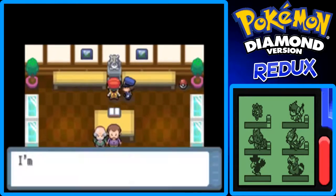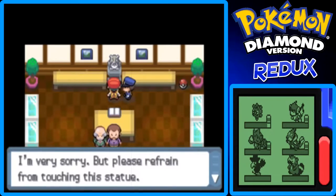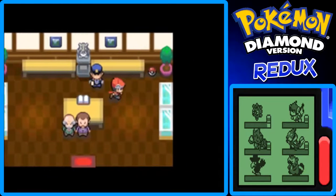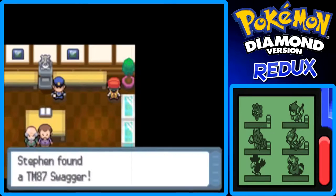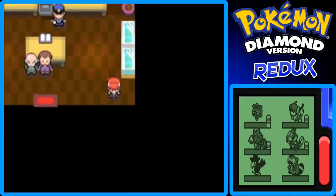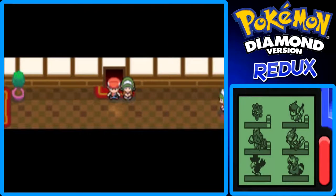If we try to read the statue, a police officer will stop us and say to refrain. He keeps saying the same thing. There's also TM87 Swagger here, which sharply raises the foe's Attack stat but confuses them. That can be really good or really bad — if a Pokemon has a high physical Attack stat, it could do a lot of damage to itself from confusion.